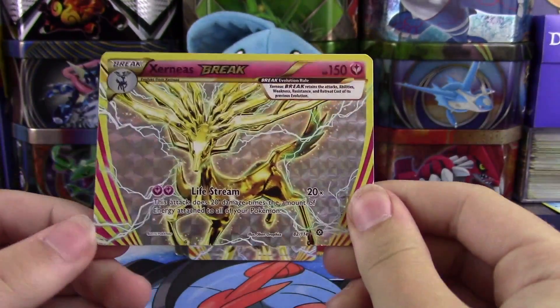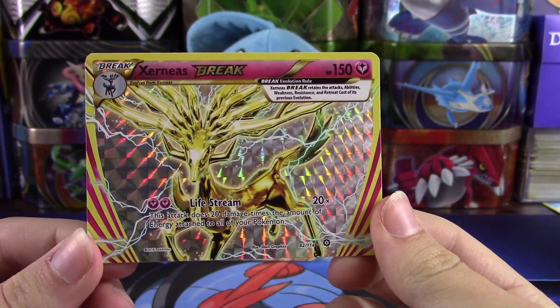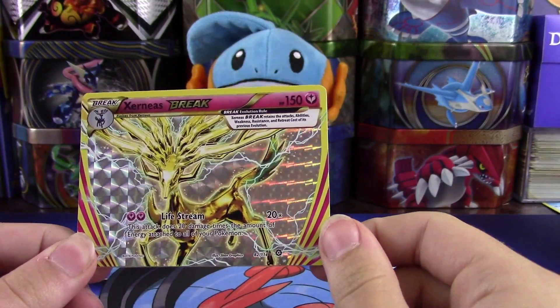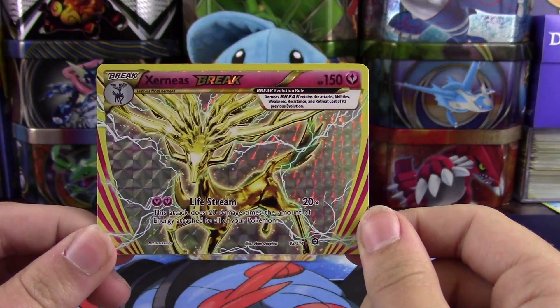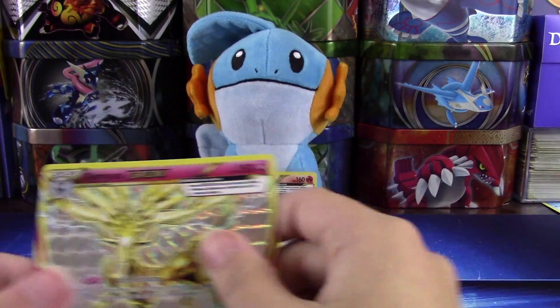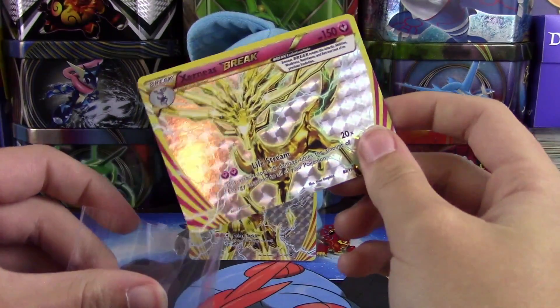Spoiler alert — we got a Zoroark Break! Wow, we got two Breaks in one pin blister — that is nuts but super awesome. I think this is the most expensive Break card in the set as well. And we have a Volcanion! So this blister is amazing — it definitely beats the other one.